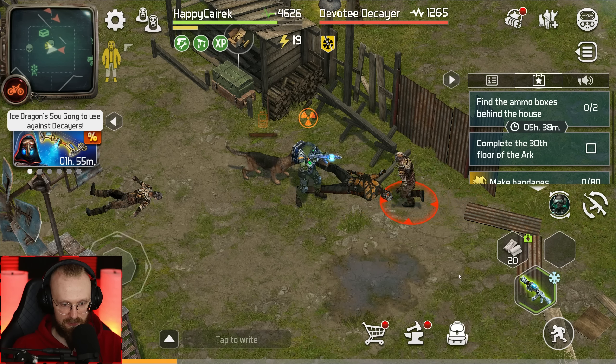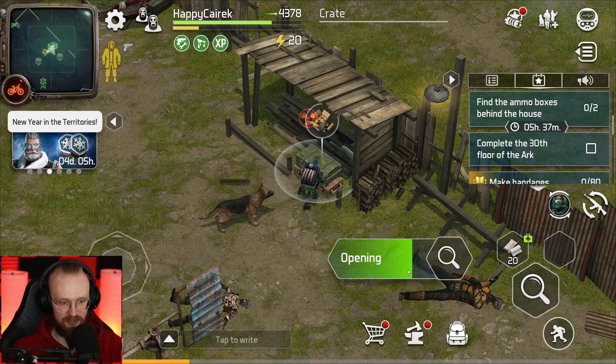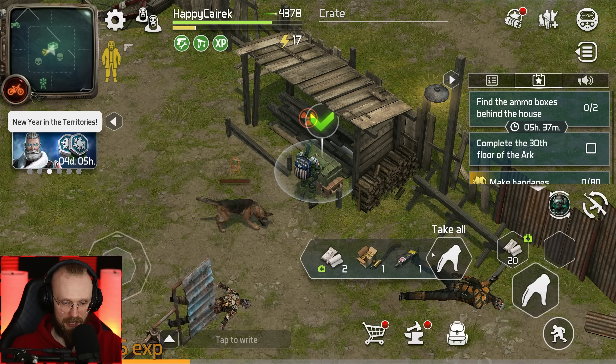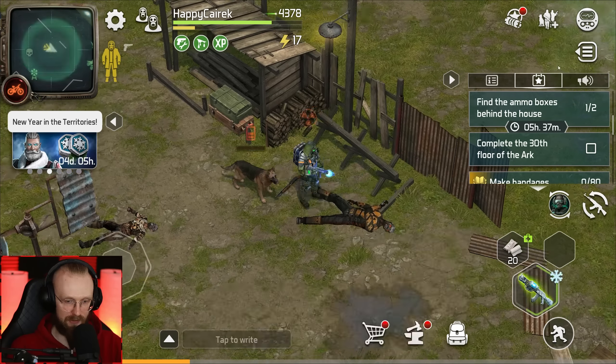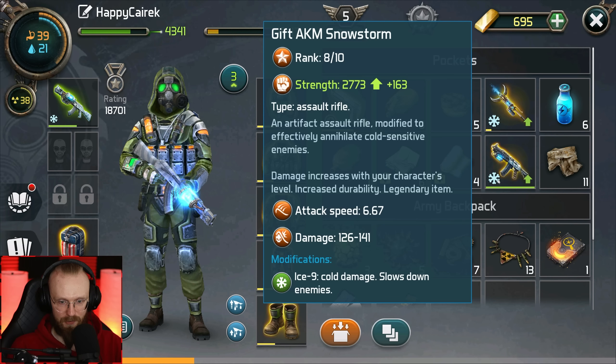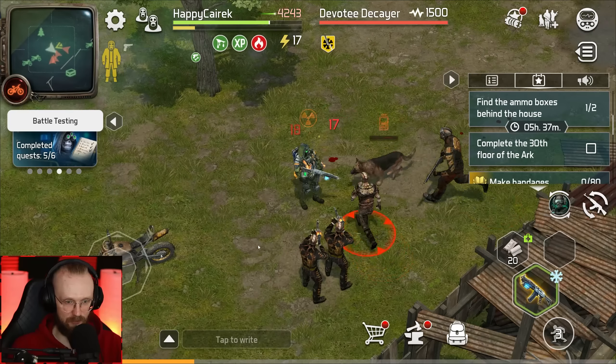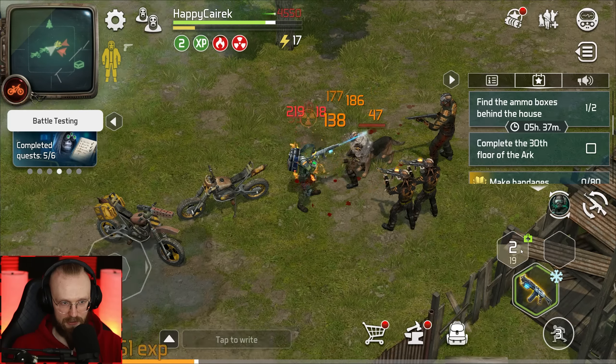Let's get those items — one more devotee decayer and one more of these guys. They don't stop spawning. Finally it's peaceful. Now we can open up the chest and get the shotgun shells for that guy. Let's take all of that, loot the rest of the bodies, and open up one more box up there to get the rest of the ammo. We've gotten 24 points from a zealot decayer. Let's try this other weapon — it's a bit stronger. It's not like we need to use it but I had it at the base so why not?